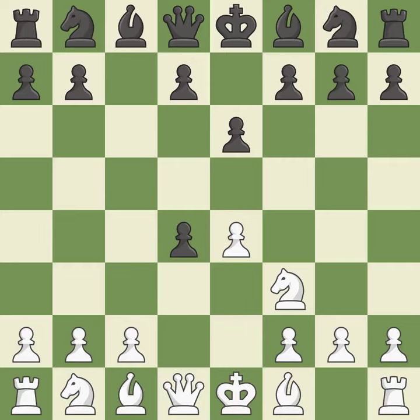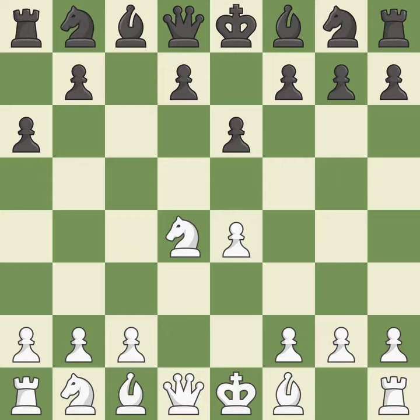Cxd4 provides black two key pawns while giving white only one. Nxd4 recaptures the pawn and activates the knight in return for having one central pawn versus black's two central pawns. A6 prepares for a b5 pawn push to gain space on the queenside and stops the white pieces from using the b5 square. Bd3 supports the e4 pawn; if the e4 pawn ever moves, the bishop on d3 will be attacking black's kingside. The dark-squared bishop is getting ready to be fianchettoed to g7, where it will sit on the long diagonal.